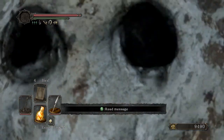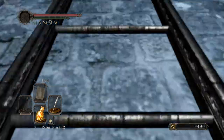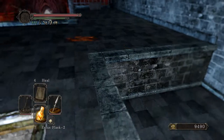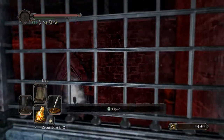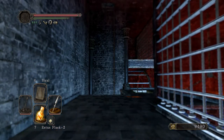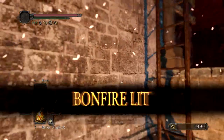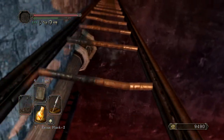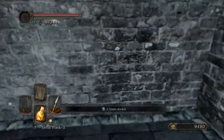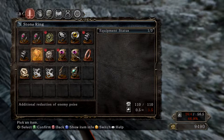Let's tag in this Pharros Lockstone. This will open up the way to — I don't even remember what this bonfire is called, but it's the challenge path here in the Old Iron Keep. It is the way to the Belfry Sol, which is the Bellkeeper Covenant location here in the Iron Keep. While I'm not going to use it, it's always nice to have the bonfire there as an option for when I do eventually come back to this area, because there's a very nice set of drops down that way that I'm going to want to pick up at one point or another.